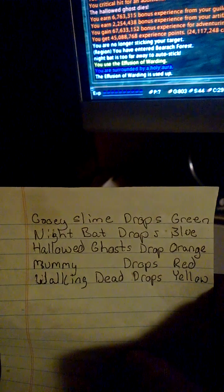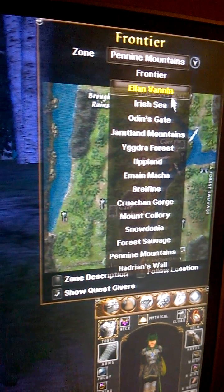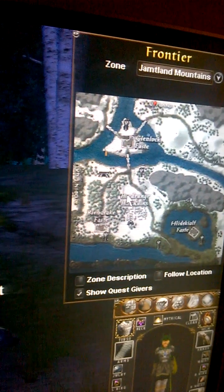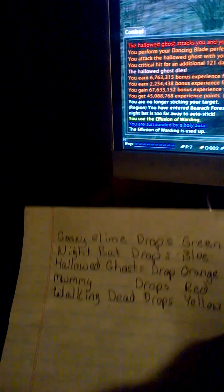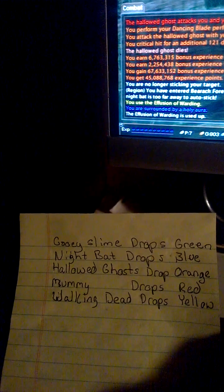There's a mummy that spawns at a lower rate, similar to the night bat, that drops the red piece. It spawns in the Alb pumpkin patch, located in roughly this area of the Pennine Mountains, and also at the pumpkin patch near the Mid maze in the Yantland Mountains. The walking dead are in Mid and Alb and drop yellow. Gooey slimes are in Mid and Hib and drop green. Hallowed ghosts are in Hib and Alb and drop orange.